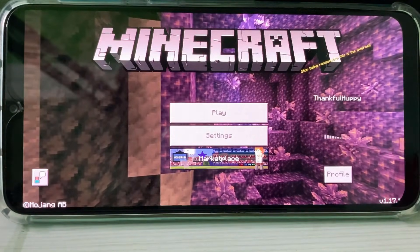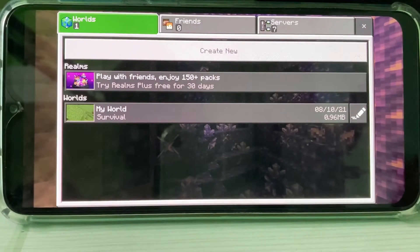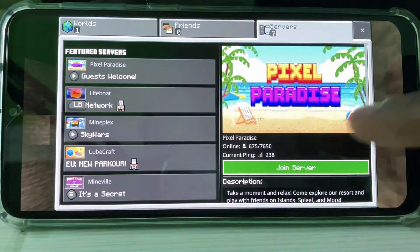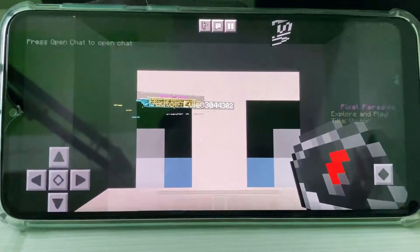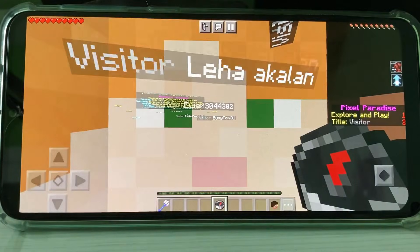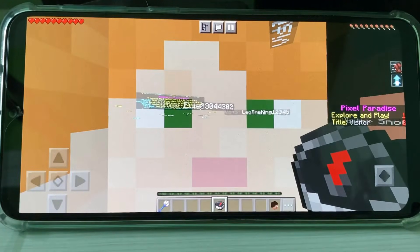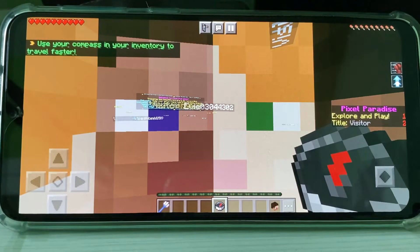One more time I try to join that same server to check if this trick works or not. And now you can see that the previously erroring server is opening very smoothly and it does not show any other error notifications.